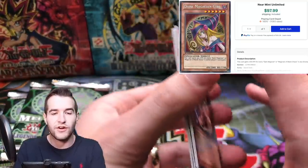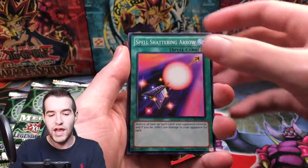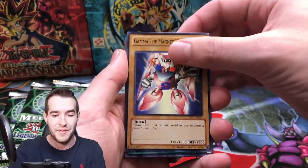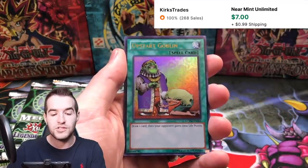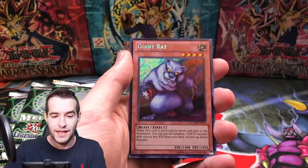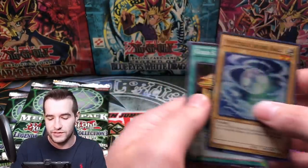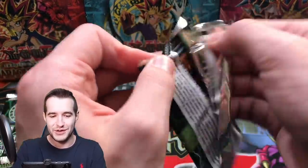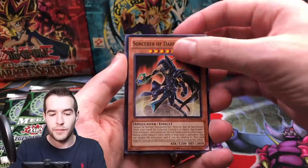Dark Magician Girl is pretty expensive in this set even in unlimited, and a lot of the cards in here are worth a lot now. Let's hope we can get something cool. Horus, Spell-Shattering Arrow, Gamma the Magnet Warrior — I bet when the prices pop up some of them will be a little surprising. Black Illusion Ritual — those tend to be kind of high. Upstart Goblin is a good one, that's a good ultra rare. Giant Rat secret rare — okay, not the best. Mystical Shine Ball, Gold Sarcophagus, and Mystical Elf. If you're ever playing a Rat deck you can use that secret rare version from Legendary Collection Yugi's World — it's cool to have, just not the best.